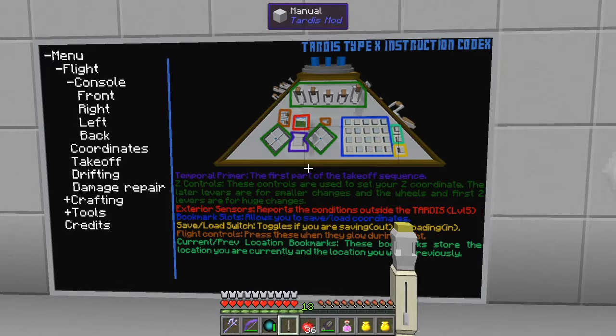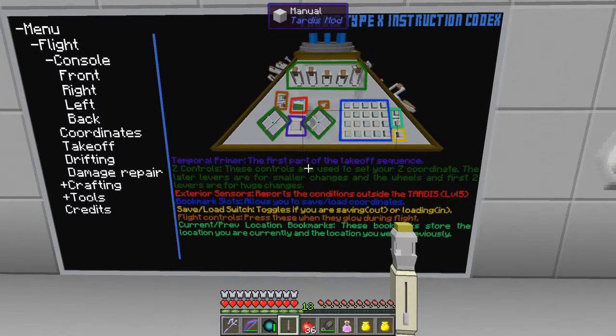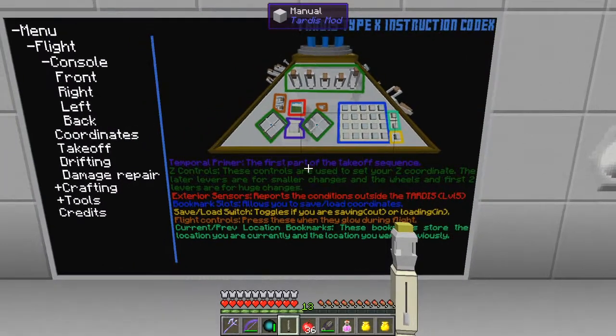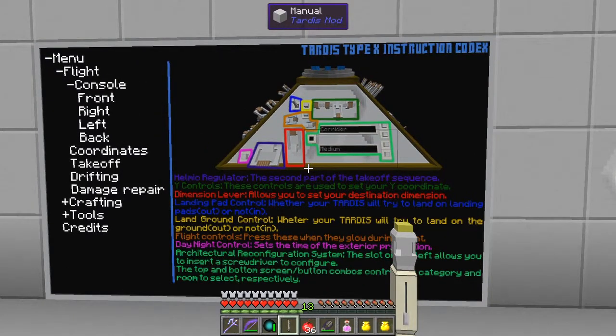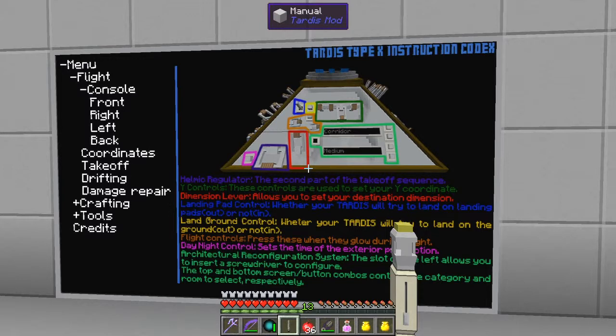The exterior sensors don't actually exist yet until we get to TARDIS level five. Bookmark slots are where we can save our locations where we want to go to. The saving and loading is the yellow one, and the two green ones just above it are to store and load the bookmarks. Then the little brown ones we have to flick as we're flying along. The back side is where we've been to create the room. We've got the helmet regulator on the left-hand side at the bottom, and just outside that we've got the button to control day or night.